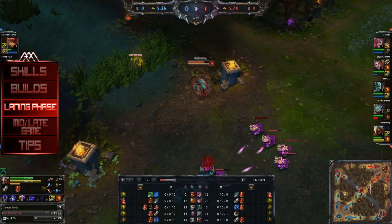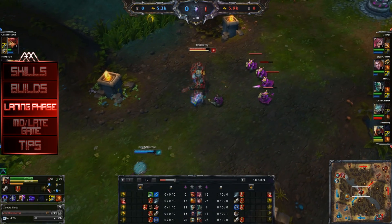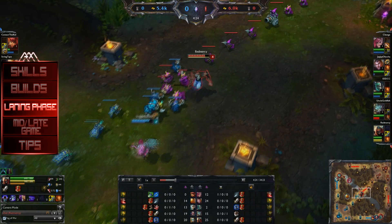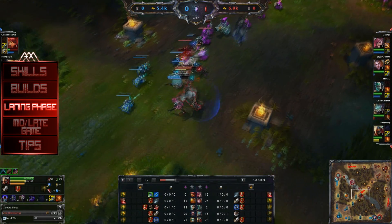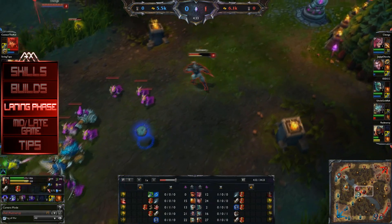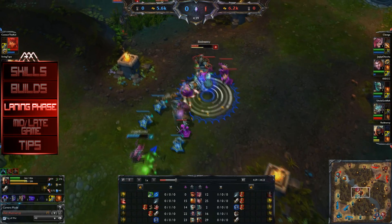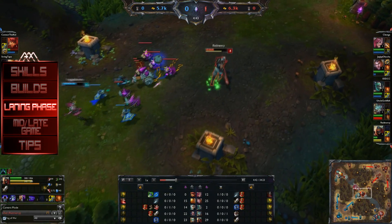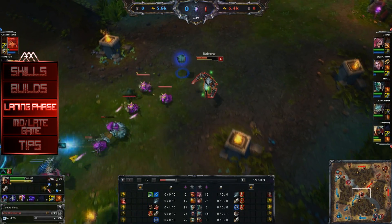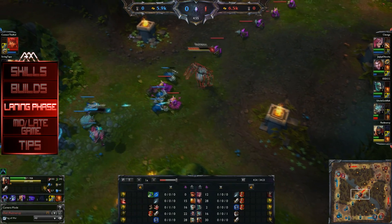The laning phase of Zed can either be extremely easy or extremely hard, and how aggressive you are depends on the matchup. If you're up against someone like Gragas, you can go aggressive from level 1 with your Q and auto attacks. However, if you're against someone like Ziggs or Syndra who is extremely poke heavy, you'll have to be passive and try farming with your Q as much as possible. At level 2, when you get your W, this is when you can typically start the harass phase. Sometimes you just want to save energy to CS; other times you can harass and walk up for CS with your auto attack.